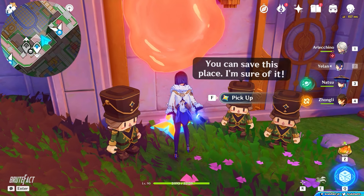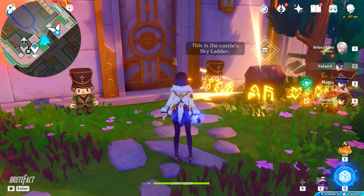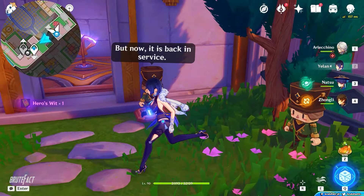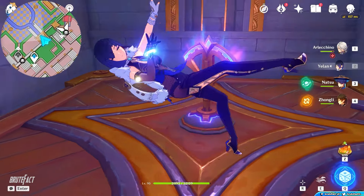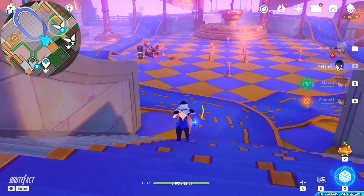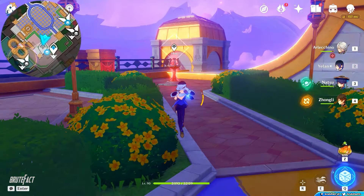Take the third star in the chest. Hit the sky ladder to go upward. Head straight and turn left to unlock the waypoint.